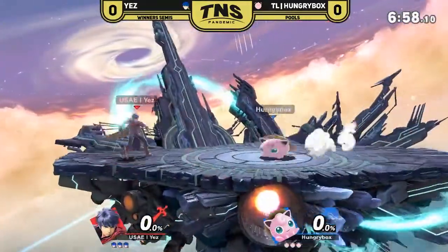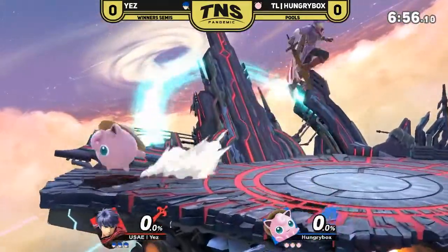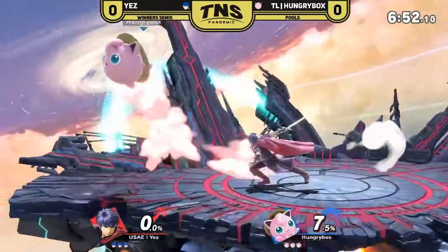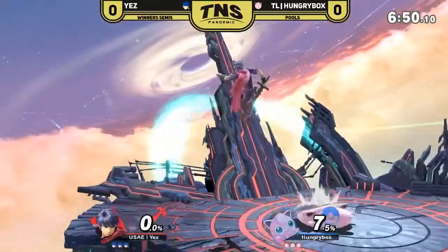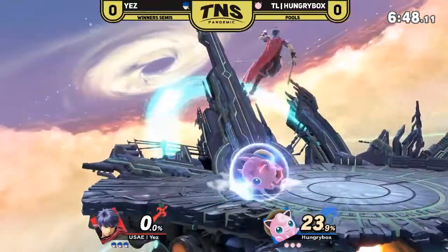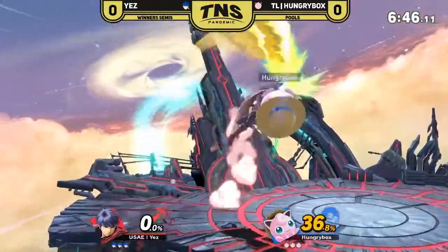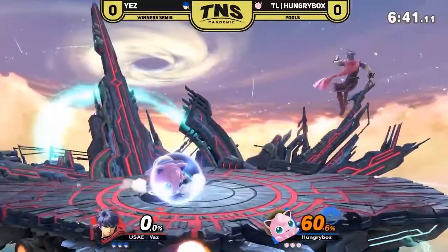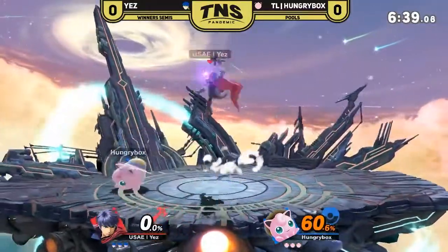Let's get started. This is super scary — you want to camp, but then again you also just want to go in and use those disjoints, use the nair and up air. Use the nairs and the up airs just to put HBox at a comfortable percent where you're going to be able to kill easily.